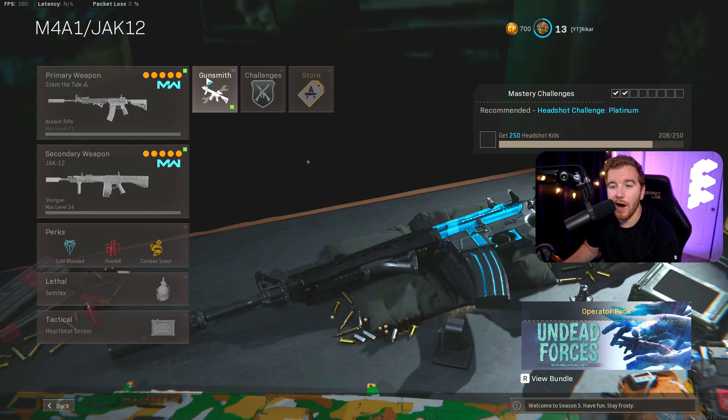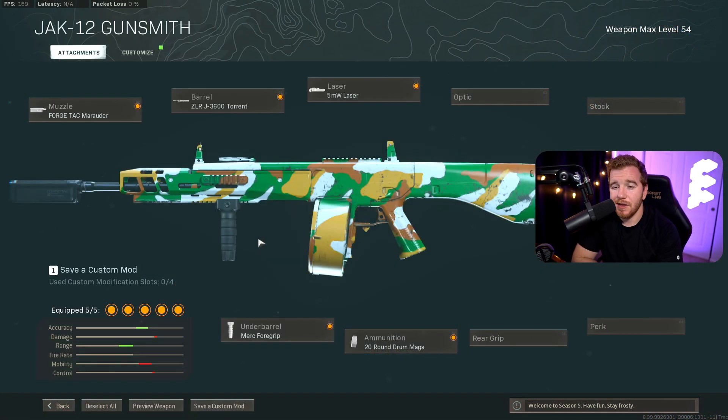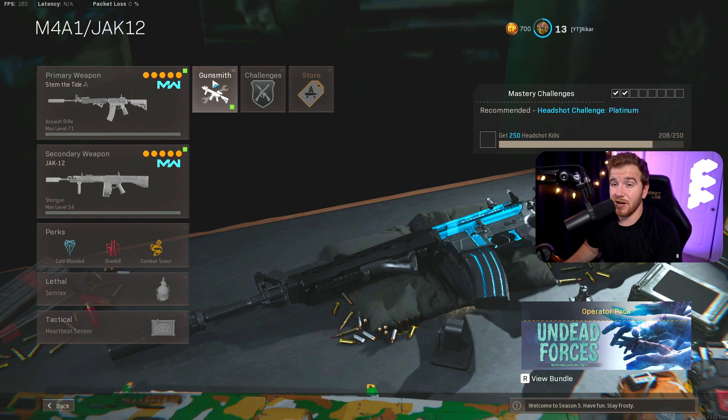Loadout number two is the M4A1 and the Jack-12. I want to show the shotgun first — you can put multiple shotguns here, but I think the Jack-12 is probably the best shotgun in the game right now. The Gallo has a little more range, but you get a 20-round mag with the Jack-12, making it more beginner-friendly. It's basically a two-tap, maybe a three-tap up close. You can also swap it with the Gallo or Street Sweeper. The new Marshall just added is horrible — don't waste your time. The Jack-12 is the most consistent shotgun.